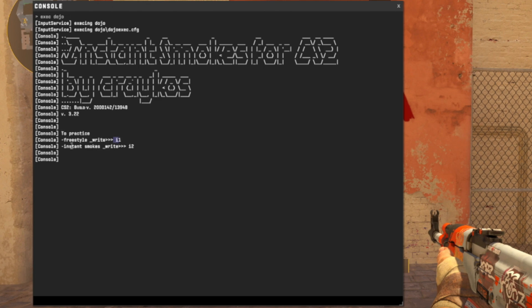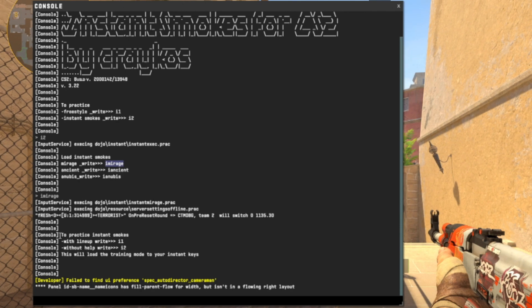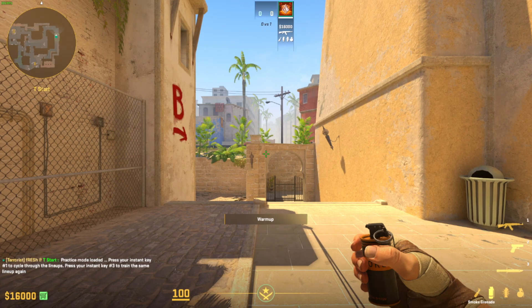To practice freestyle, write 'i1', but since we want to practice instant window smokes, write 'i2'. Then load instant window smokes for Mirage by writing 'iMirage'. The last step is choosing whether you want to have lineup help guidance or not. With 'i1' we are choosing with lineup help. Then we are good to go.